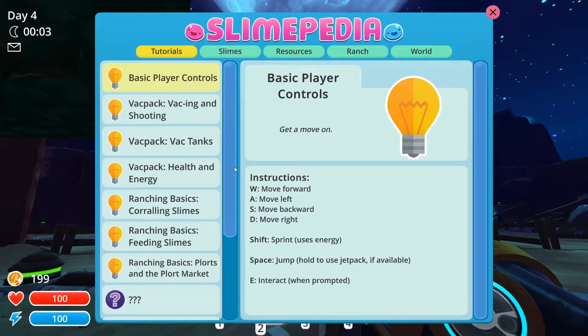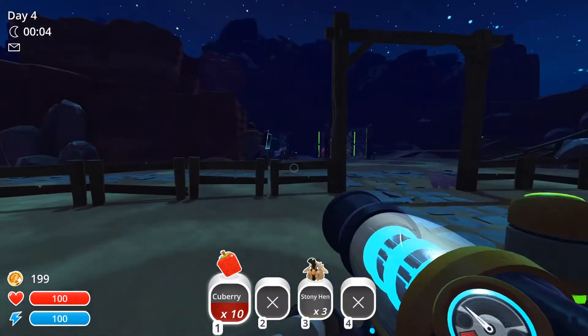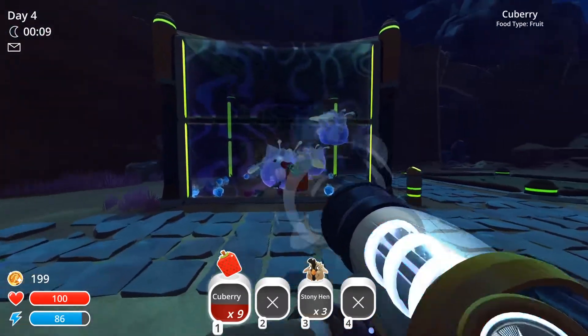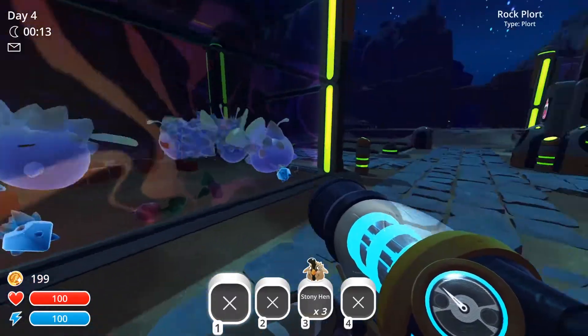Let's go into the Slimepedia. Slimes — phosphorus — cubeberry, perfect. So we should be able to feed them both heartbeats and cubeberries, and these guys should be just extremely happy. They are living their life in there, let me tell you.